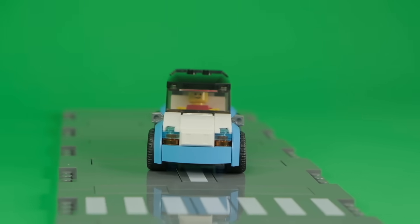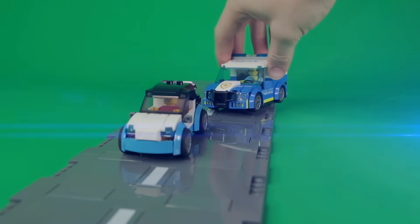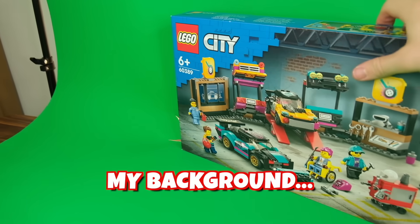In true GTA fashion, we can politely ask a random person for their car. Now that we have a new whip we can fully explore the world. But it seems like someone called the police and we've got a wanted star already, which means the police will start chasing us. But don't worry because I quickly built this car garage — though I accidentally just ripped my background.